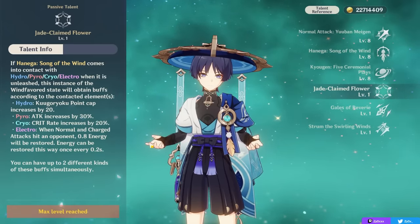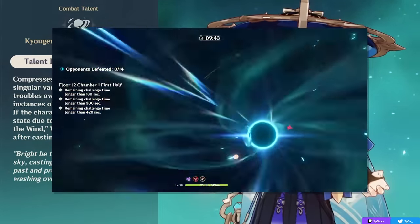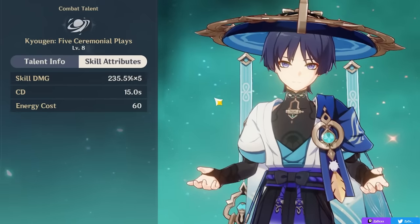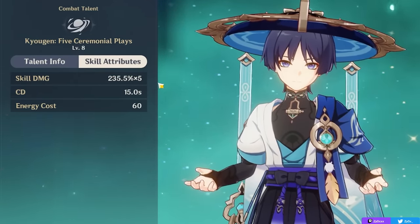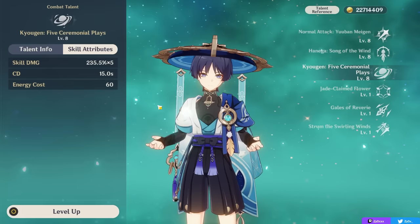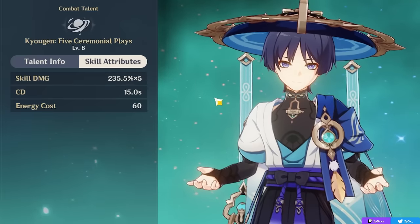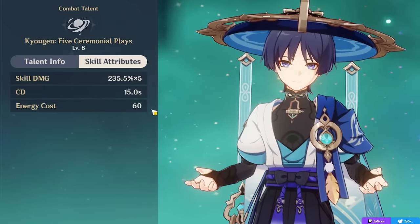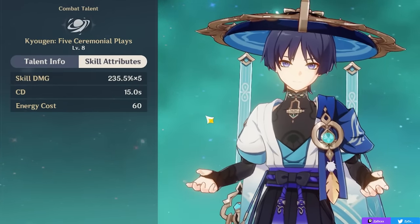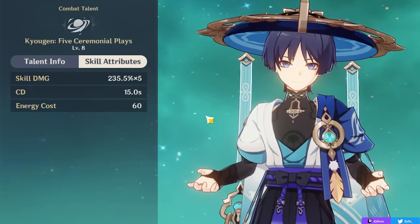Because you can have two buffs at once, it's smart to play Wanderer with powerful elemental supports that enable reactions while also buffing him through these passives. His elemental burst is a straightforward ability — a big kick dealing multiple instances of AoE Anemo damage, hitting enemies in front five times, on a 15-second cooldown with a 60-energy cost. While the damage is good, it's not as essential as his elemental skill. You should use it whenever you have it, but it's fine to use it every other rotation rather than every single one.